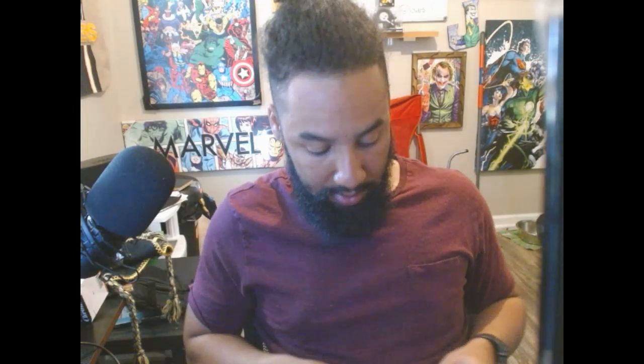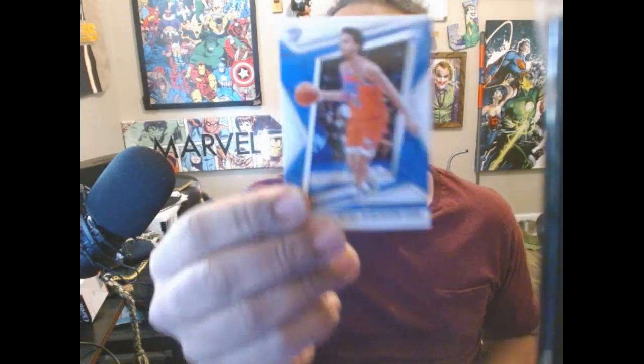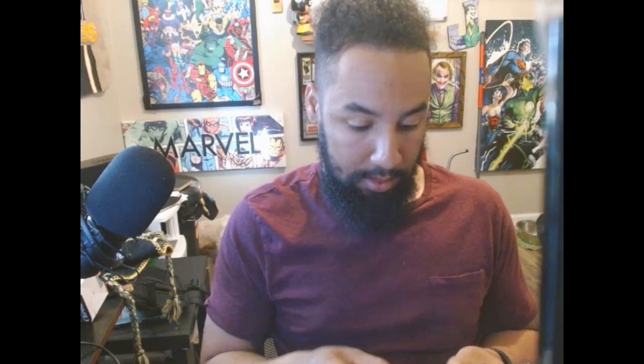Fourth pack: Corey Kispert for the Wizards, no auto, really nice card. Cam Thomas. Jeremiah Robinson Earl. Another Bones Highland — he's really popular in this box. Another LeBron, nice. Another Jeremiah Robinson Earl. And Juan Toscano Anderson — shout out to my Mexicanos. So we'll rank: LeBron, Bones Highland, Cam Thomas, Jeremiah Robinson Earl, Juan Toscano Anderson, and Corey Kispert at the bottom.